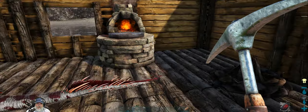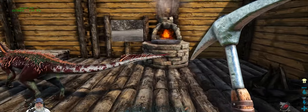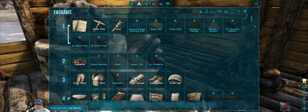Next order of business — we'll put the smithy probably right here once we have some metal ingots done. I do want to make the cooking pot as well, so let's go to our engrams. We have a lot of engrams to learn.